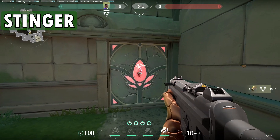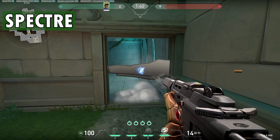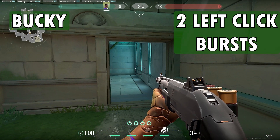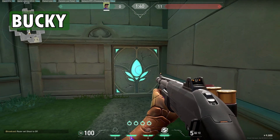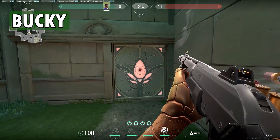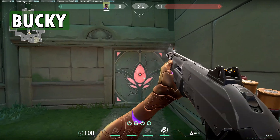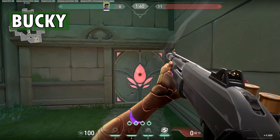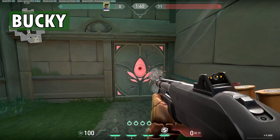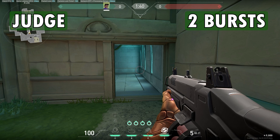Stinger took 15 bullets. Spectre took 16 bullets. Bucky took 2 left-click bursts. Let's check the right-click, which is used for long range — it took 20 shots. Moving on to Judge, which took 2 shots.